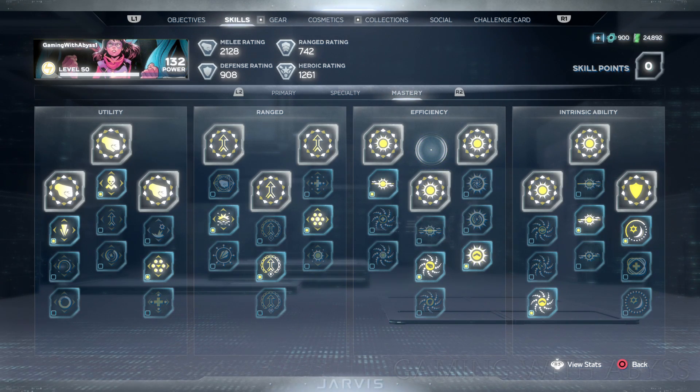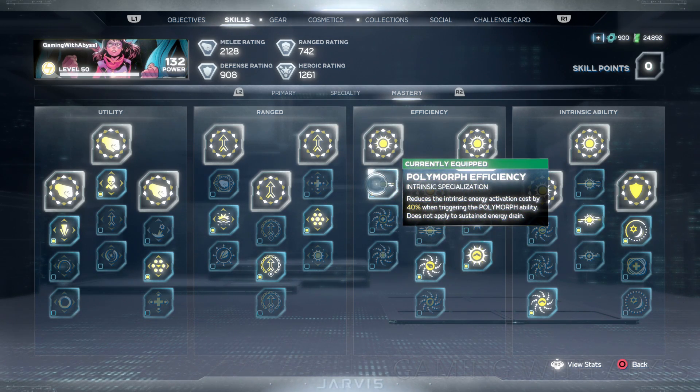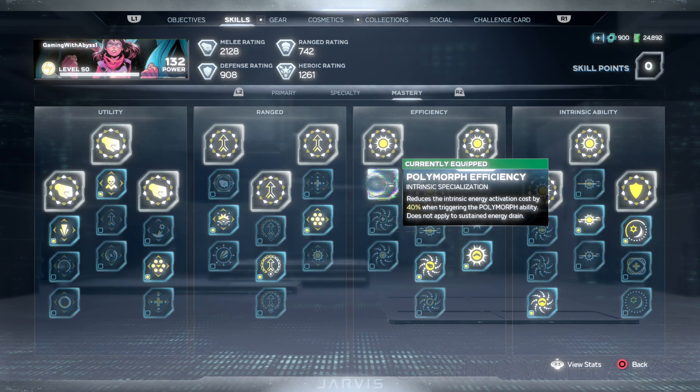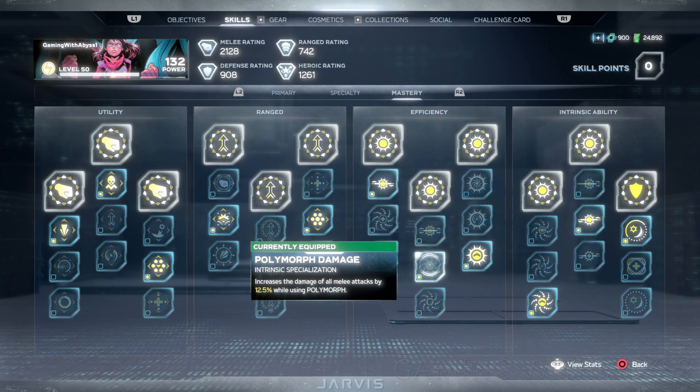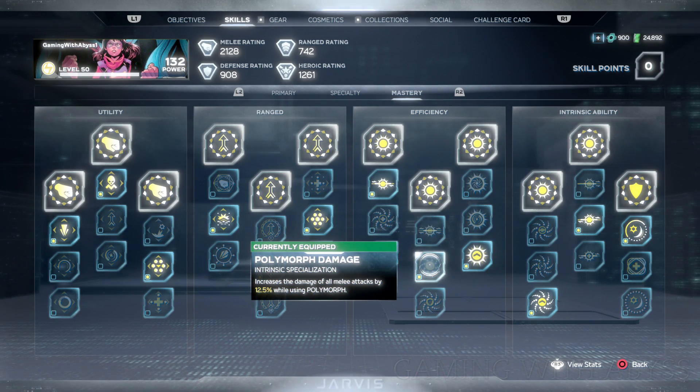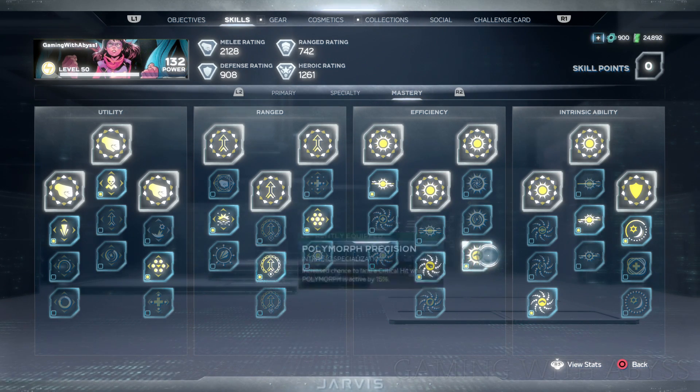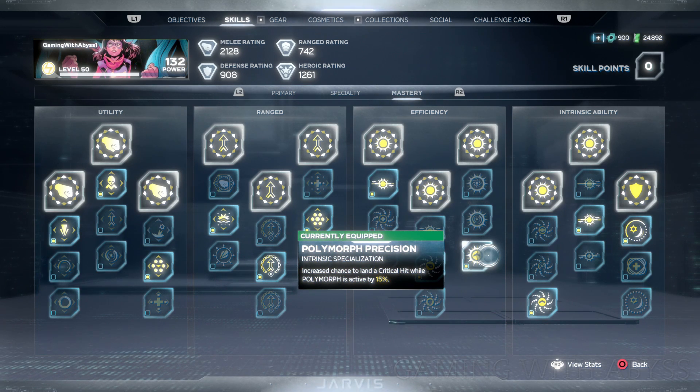For the last six nodes, these boost your polymorph. On the left side I went with the first one: reduce the energy activation cost by 40% when triggering the polymorph ability. In the middle: increase the damage of all melee attacks by 12.5% while using polymorph. On the right: increase the chance to land a critical hit while polymorph is active by 15%. Remember our gear raised critical hit damage, so we definitely want our critical hit chance higher.